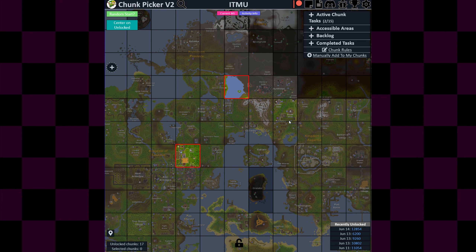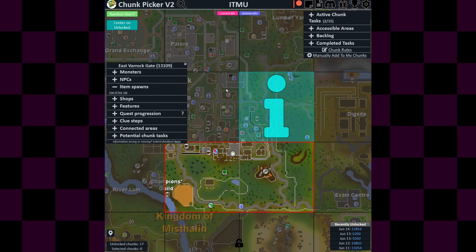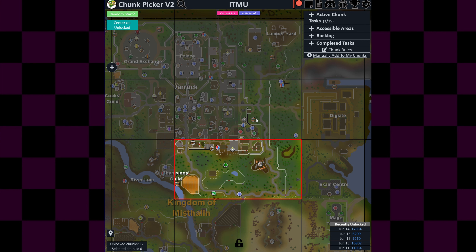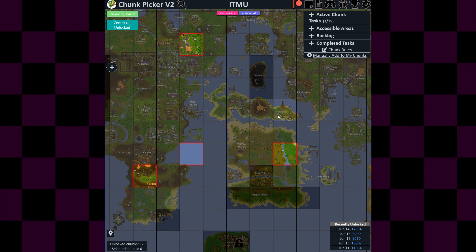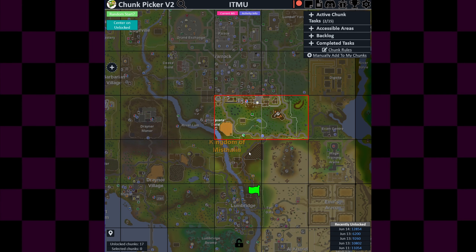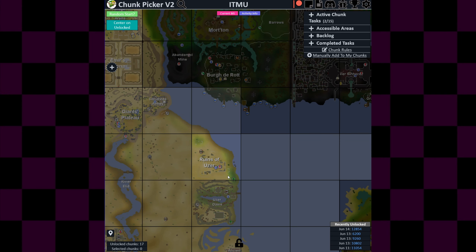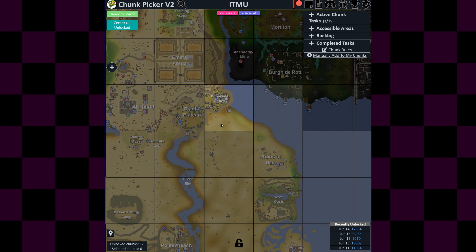I think this is the part where I talk about the 500 total level chunk rule — something someone recommended in the comments. When I got this chunk for the third time — East Vark Gate — they said if you get a chunk three times in total, you should unlock it as a 'root chunk.' I like that name. The idea is: if I get this chunk again, I will unlock it. This applies to chunks I've been to twice already, like Cair Niall. The main reason is so I can have more chunks I've never gotten before, or just more options to work with.